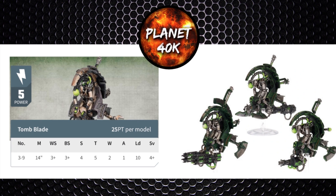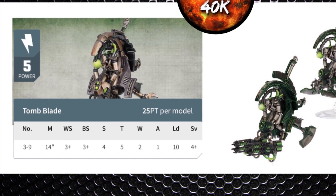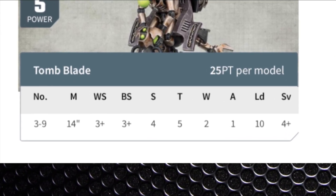As for their stat line: Movement 14 inch, Weapon Skill 3+, Ballistic Skill 3+, Strength 4, Toughness 5, Wounds 2, Attacks 1, Leadership 10, and a 4+ save. Rapid movement there, and not bad toughness and wounds either.